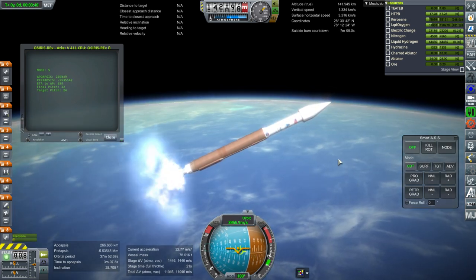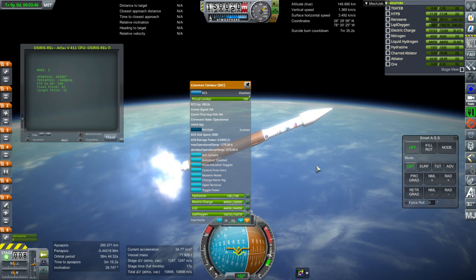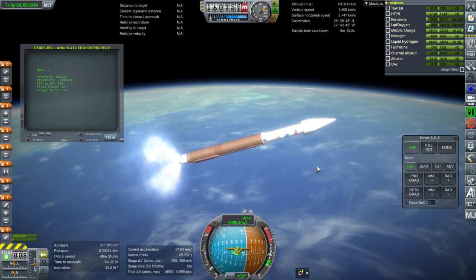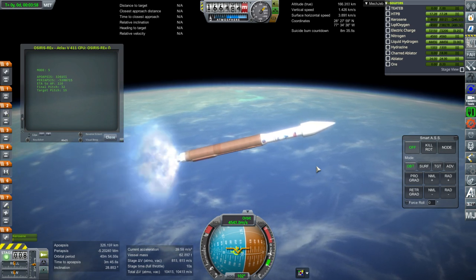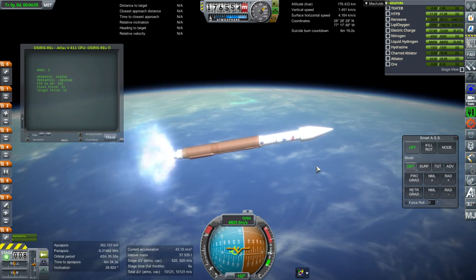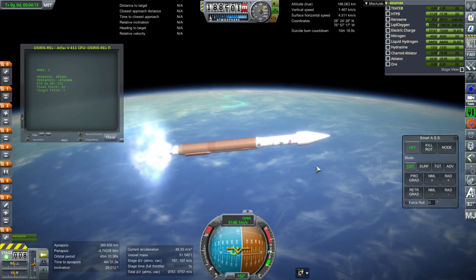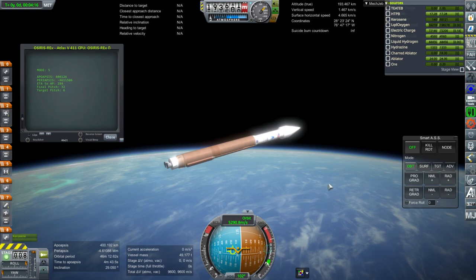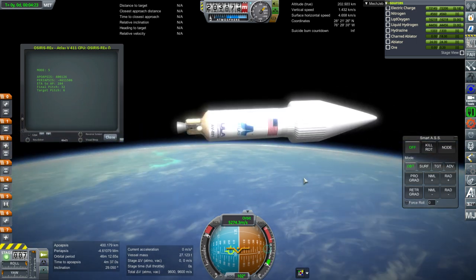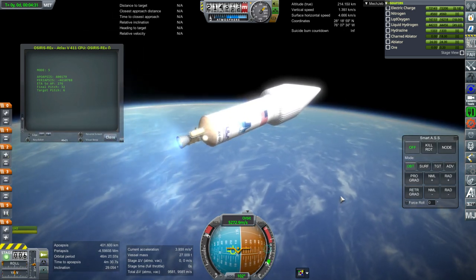OSIRIS-REx will be sent on a trajectory to meet the asteroid using the Centaur stage. Once it gets there it has to match orbits, but Bennu is a near-Earth asteroid — not in a very different orbit from Earth — so it won't spend much delta-V on rendezvous. Then it picks up its sample and makes a trajectory back to Earth so the sample return capsule can enter the atmosphere safely. We have separation of the first stage and ignition of the second stage.